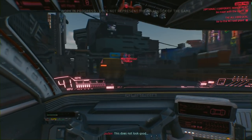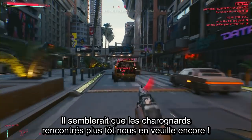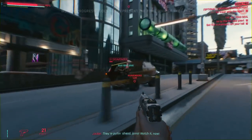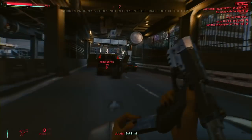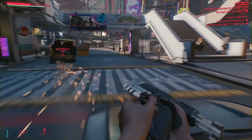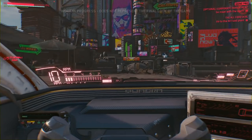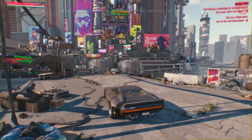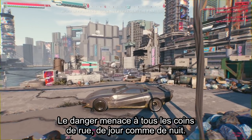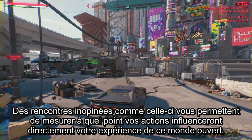Things go wrong fast — scavengers from earlier attack the car. Jackie grabs the wheel as the enemies pull ahead. After an intense chase, they appear to get rid of them. Night City never slows — danger lurks around every corner, even in daytime. Random encounters like these are an example of how your actions directly influence your open-world experience.